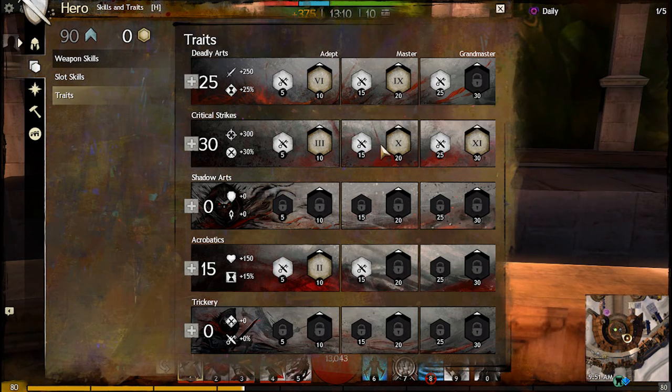My second major trait in this line is Critical Haste. It's like having a free sigil of rage on your character without having to socket it into your weapons. My third minor trait is First Strikes, another nice passive damage bonus for all my attacks since I rarely blow through all my initiative. My last major trait in Critical Strikes is one of the strongest — Executioner — a whopping 20% extra damage when the target is below 50% health.